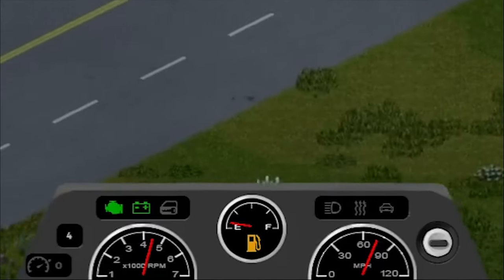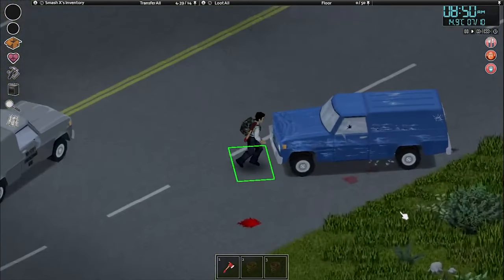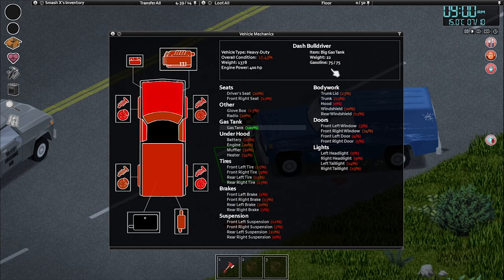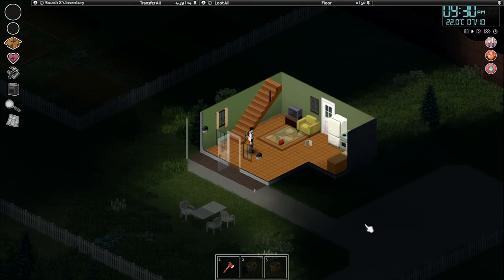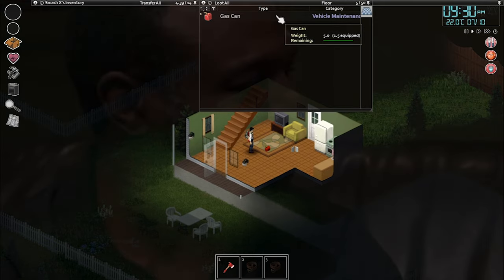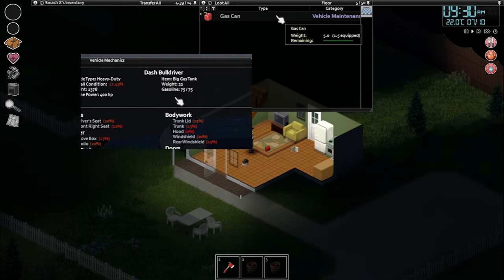Do you ever find yourself running low on gas, miles away from the next gas station, then suddenly you find a car but it's on a full tank, only to realize that you forgot all your gas cans at your base? So you rush over to the nearest house hoping there's an empty gas can, but as luck isn't on our side, it's not empty. Now, how am I gonna get that gas if this gas can that I found is already full?